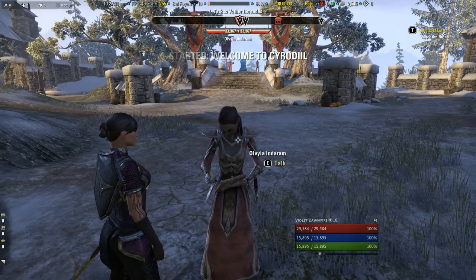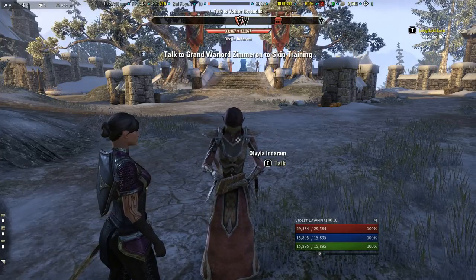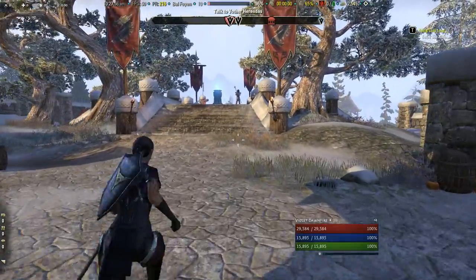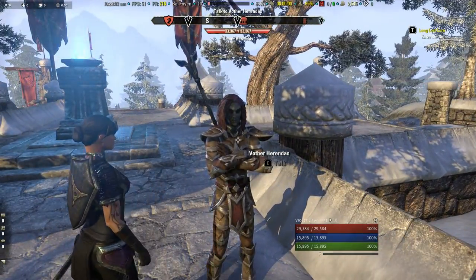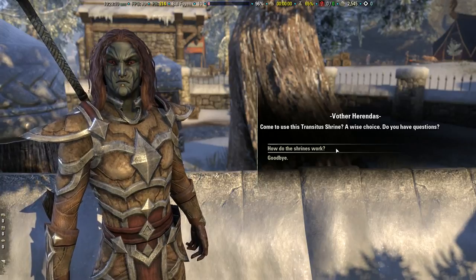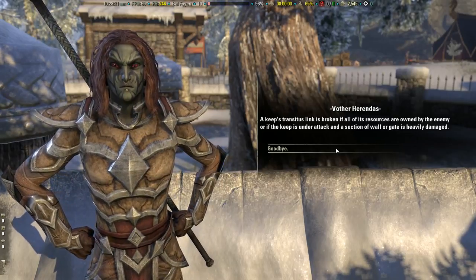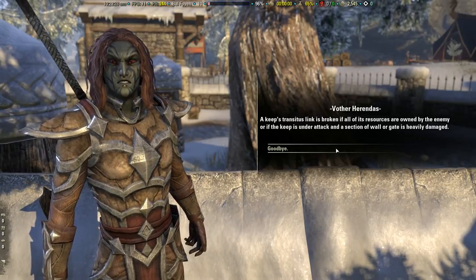I just got the option to complete the missions or to skip them. If I skip, I will only get a single rank up, which means I only get one skill point because I don't gain all the AP I would get from doing all the missions. So I'm going to do all the missions — it's also a really nice way to understand what you're doing here, especially for PvP. The transitor's shrine NPC explains: 'The transitor's shrine network is the fastest way to move among our keeps and gates, provided the links aren't broken. A keep's link is broken if all its resources are owned by the enemy, or if the keep is under attack and a wall or gate is heavily damaged.'